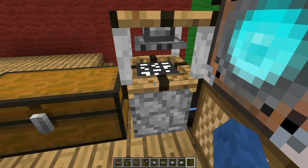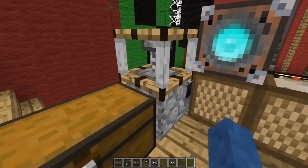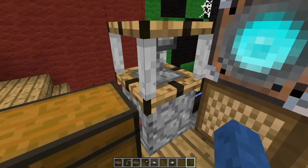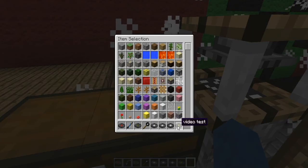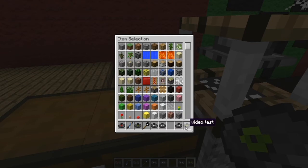To copy a disc, right-click the machine, put the disc you want to copy in the bottom and a blank obsidian disc at the top, then click start. You get two discs back, both copied. The label stays the same, but the dye doesn't transfer, so you'll need to re-dye them if you want them to match.